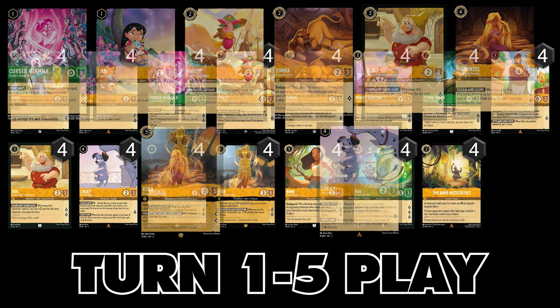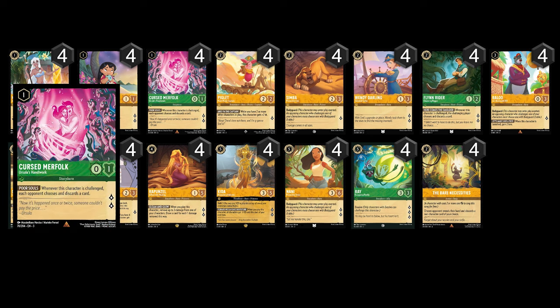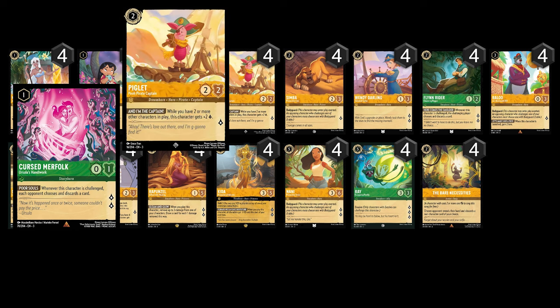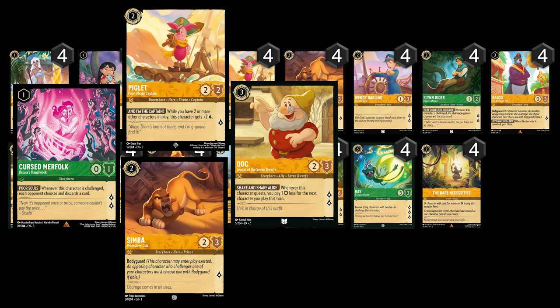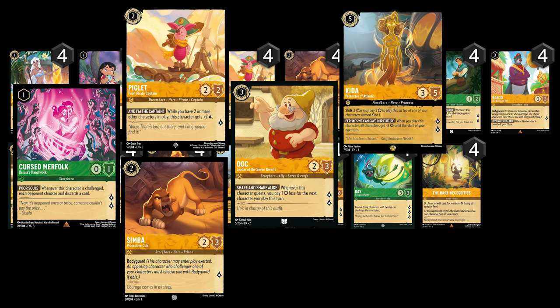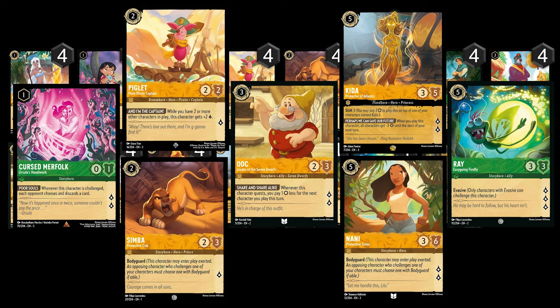For the turn-by-turn play, it's all about decision making based on what the opponent is playing and what the opponent has on board. For example, Cursed Merfolk is the best play on turn one. On turn two you can play another aggro card like Piglet, or protect Cursed Merfolk with Simba. On turn three, Doc is the most ideal play over Baloo — Doc can help you seal the game on turn four if you can quest with it and bring in Kida or Nani to protect your board. Nani and Kida on turn five is the most ideal play if your board survives. If they don't make it till turn five, Ray is a great card to play to help you finish the game since he is evasive and can quest for three.